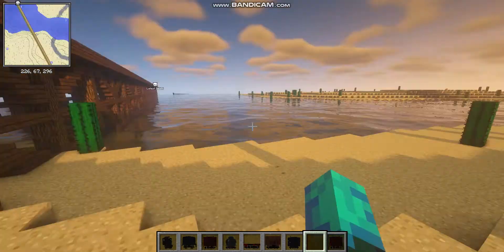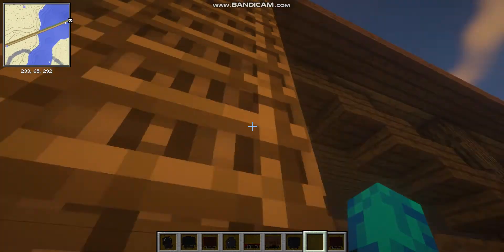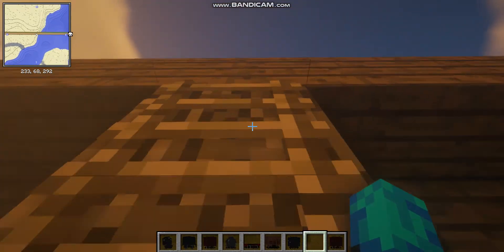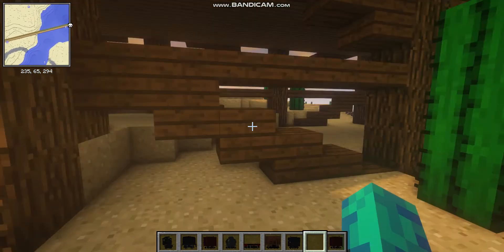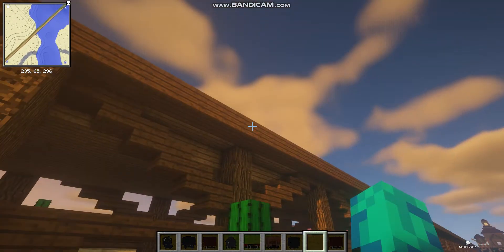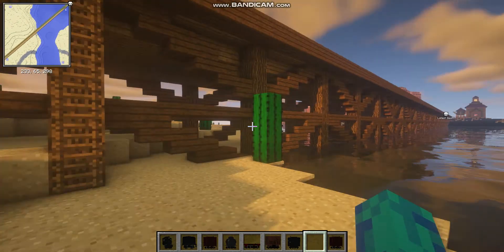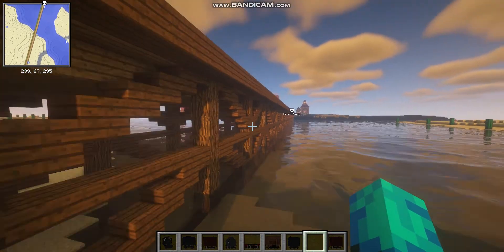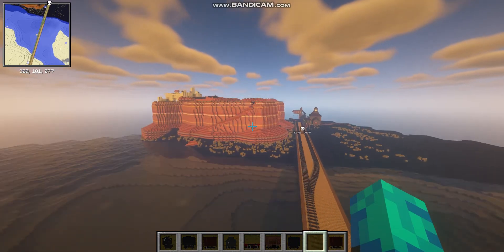I do need to work on the bridge. Imagine Minecraft having like detailed physics — like say you put TNT down and remove all the right supports, the whole thing would lean down or collapse the building completely. Like a bridge — it collapses a section of the bridge. That would be pretty cool for Minecraft to add, or have a mod that way.